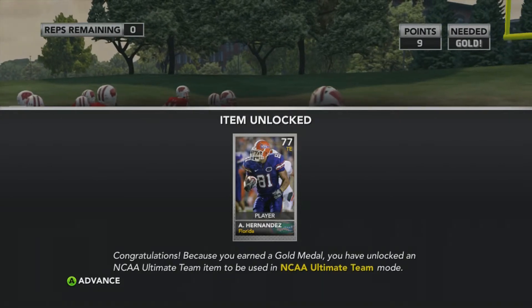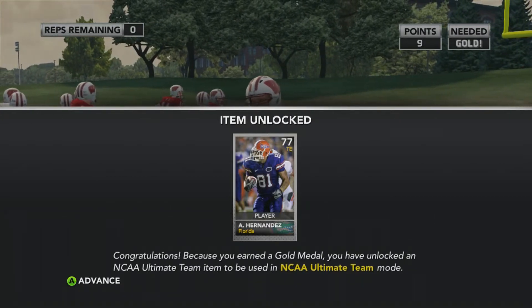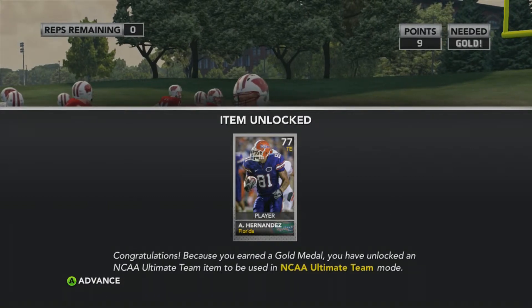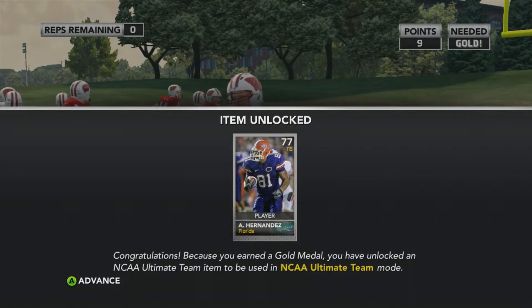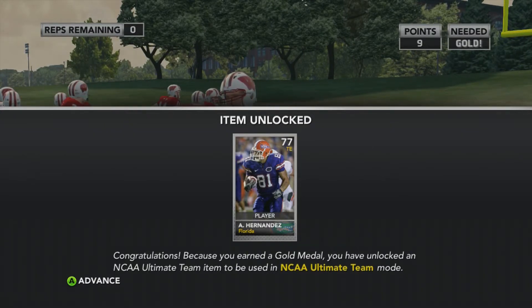Funny enough, the Aaron Hernandez Ultimate Team card — they actually patched this and it is not Aaron Hernandez anymore that you get for this card. You get Alex Smith instead, which is kind of unfortunate because you get an abundance of quarterback cards while doing these drills. And this is the only tight end that you would have gotten for doing these drills, so it is kind of unfortunate that you can't have a tight end through these cards that's actually decent.